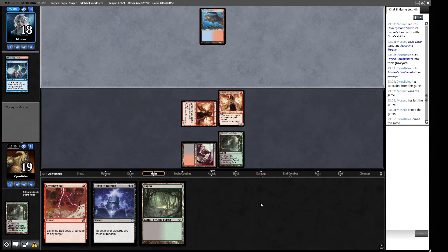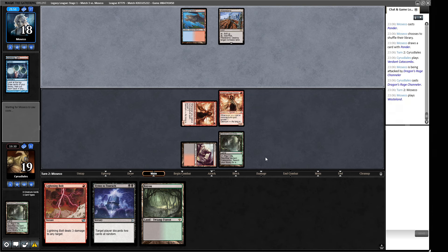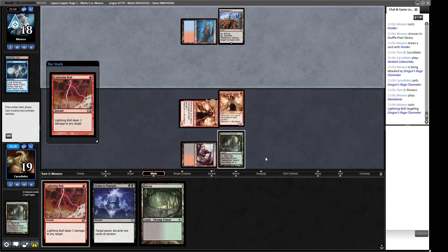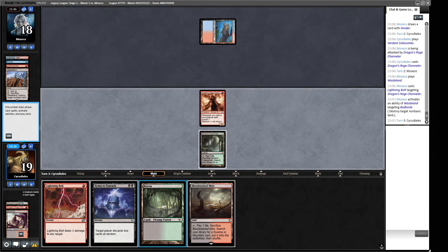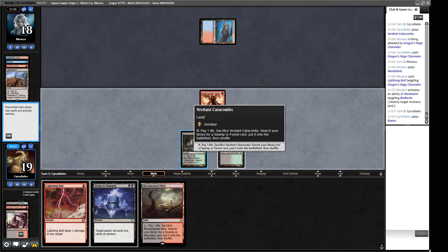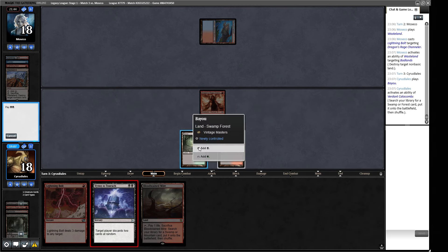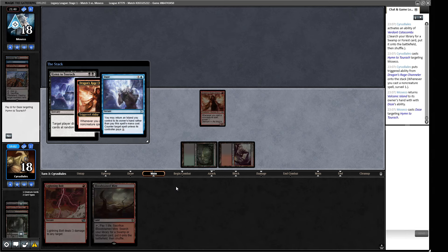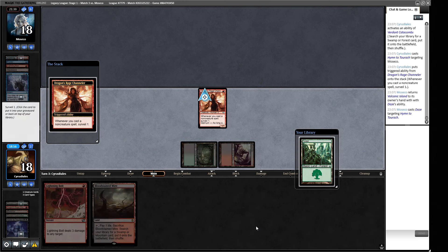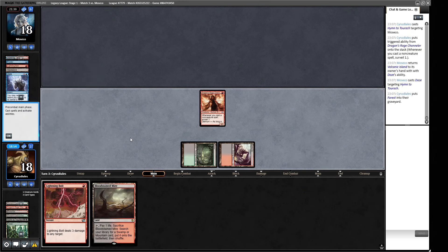We can definitely Hymn into Lightning Bolt. There's a Wasteland - they want to Lightning Bolt our creature, sure. Are they going to Wasteland us as well? They are. We could Hymn here or Lightning Bolt - if we Hymn it keeps them further away from the Murktide Regent. It's also a sorcery so we might get Delirium. There is the Daze but we've got a land we don't really want going into the graveyard. We do not get Delirium. Where's the turn one 3-3 we had before? That was the dream.